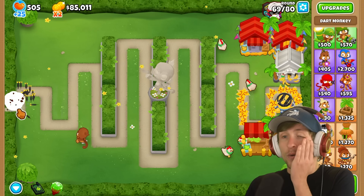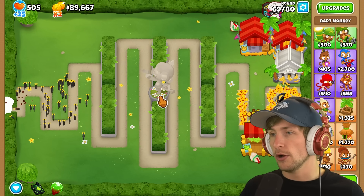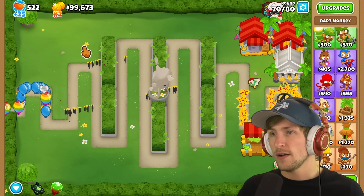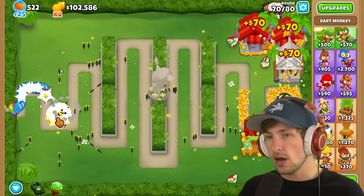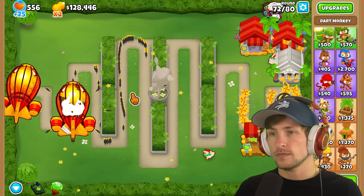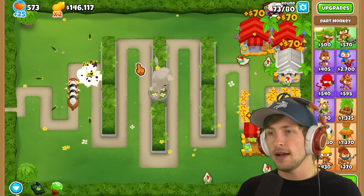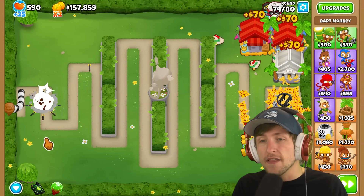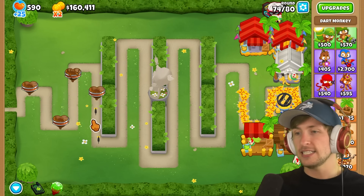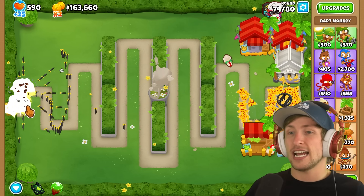BFB — holy cow, that's strong. We're already on round 69 and I feel like we don't even need any other towers. Look at the explosions happening underneath the statue — I can just hold it here and there are explosions everywhere. One dart is crazy — if you just put a bunch of them down, it's like a landmine and nothing gets by. I clicked one time and it's just taking out fortified ceramics. This is as strong as one of the main top-path spike factories — it's literally that powerful.